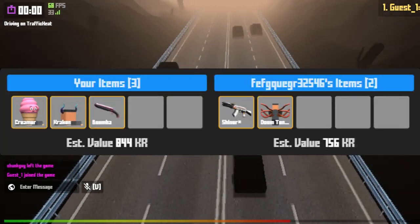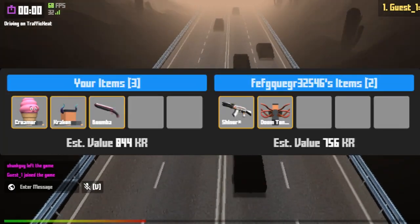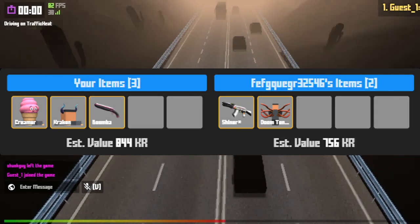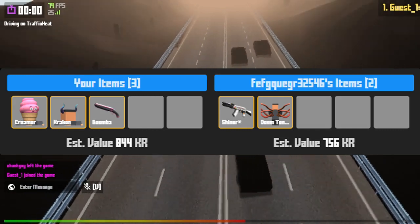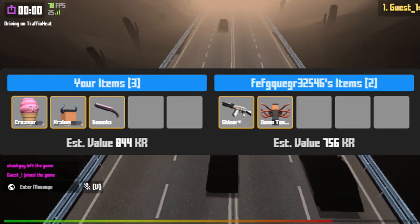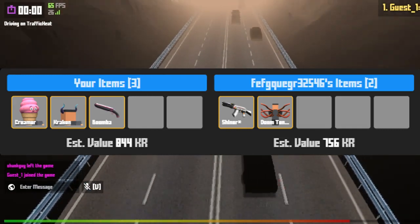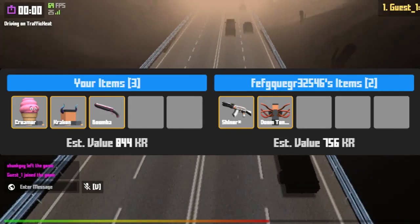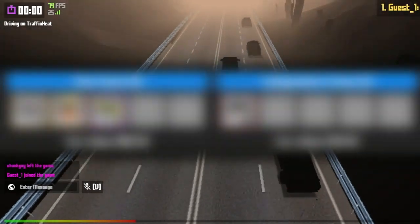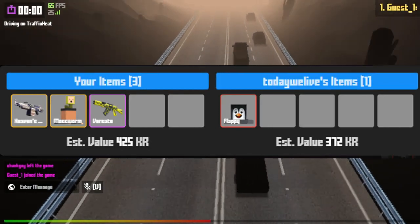Next up is a few of my legendaries for a few of his legendaries — it's kind of an upgrade from three to two items. I actually sold the tentacles back item for around 450kr, so it was definitely more than the estimate in this trade, making it a decent upgrade for my items.